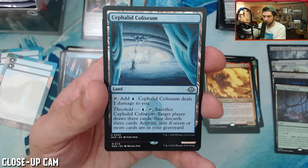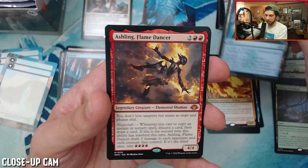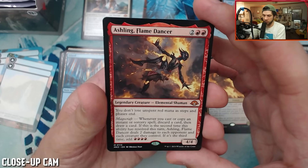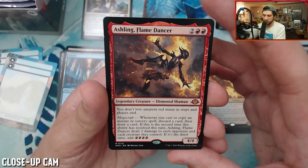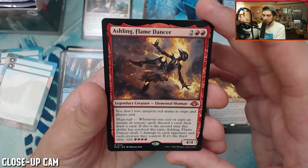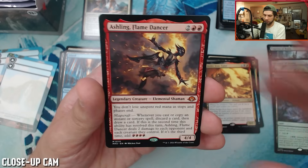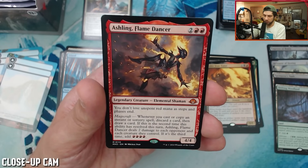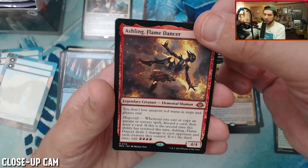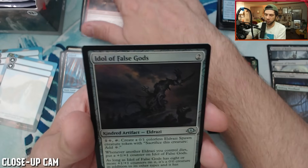Also at uncommon. Into a mythic — red mythic: four-four Ashling, Flame Dancer. You don't lose unspent red mana as steps and phases end. Magecraft: whenever you cast or copy an instant or sorcery spell, discard a card and draw a card. If this is the second time this ability has resolved this turn, Ashling Flame Dancer deals two damage to each opponent and each creature they control. If it's the third time, add four red mana. Pretty fun little mythic.